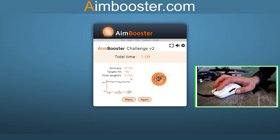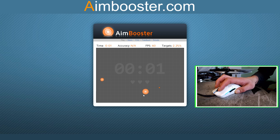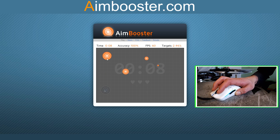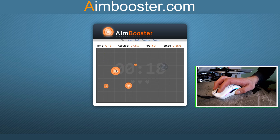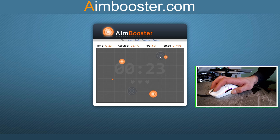190! I'll give that an applause — first attempt 190 with the Model O! You can say I perform better with the Model O than the Viper. The Viper is just not shaped properly for me — I think it's because the left and right mouse buttons are not curved for my fingers in the right direction. The Model O is more like it — I still don't love the Model O shape, don't get me wrong, it's still not the perfect shape for me, but it's coming close.